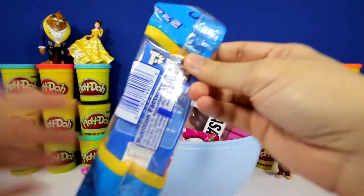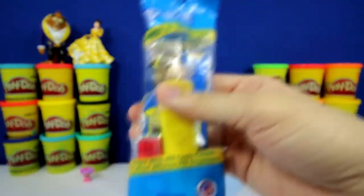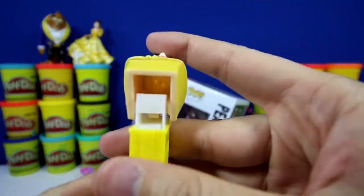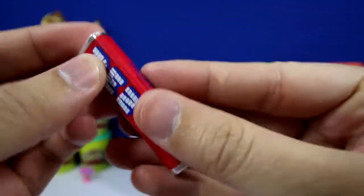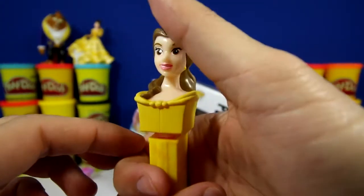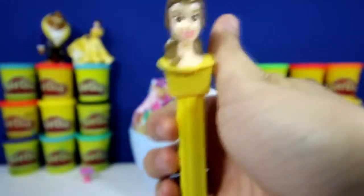Let's go for this one next. This is a Pez candy dispenser of Belle. Here's a closer look at Belle. This is a candy dispenser so you can put the candy in here. This is one of my favorite toys because you can play with it and then eat it. Every time you want some candy, take that Belle, pull her head back and voila, you have a piece of candy. Pretty yummy.